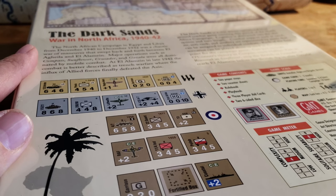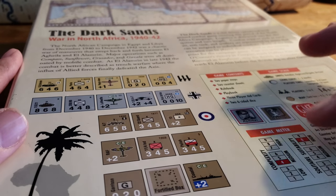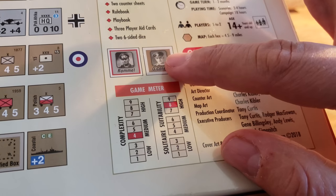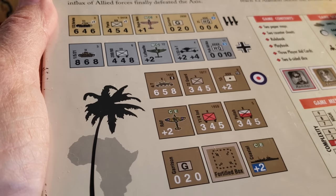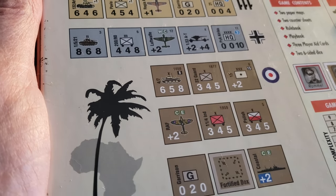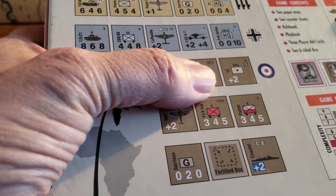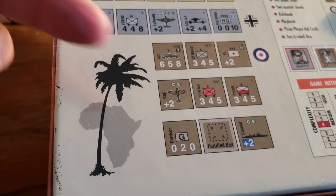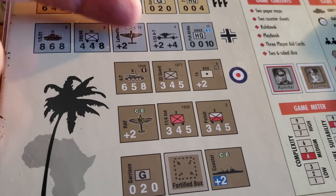Game scale: one to two months, battalions and regiments, and some divisions — I imagine that'll be the Italians with their big divisions. Two to four hours for a scenario. Obviously high solitaire value because of the chip pull mechanic. Looks like we're going to have some leader counters, which might be cool. The artwork on the counters is clean and functional — nothing to write home about, but pretty clearly attack, defense, and movement values.